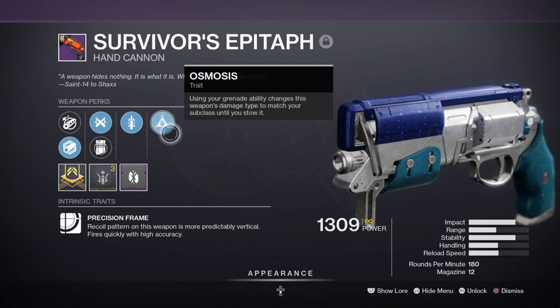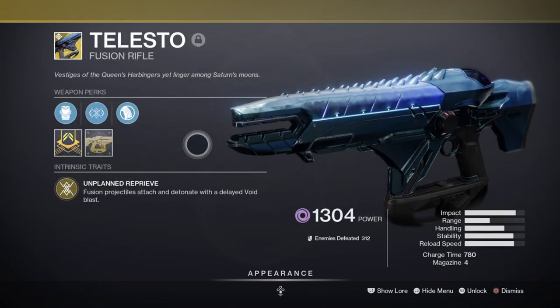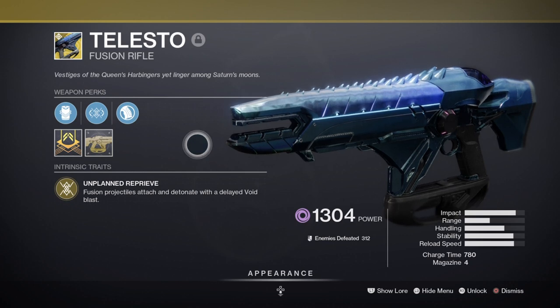Having Quickdraw as a third perk isn't really end game worthy as you don't need to worry about reaction timing. Getting one with Feeding Frenzy or Ambitious Assassin is a lot more effective in the long run. For secondary, I'm using the Telesto to help produce Warmind Cells and elemental wells, but this can be changed to a Truthteller if you want to make use of the Unstoppable Grenade Launcher perk and Breach and Clear mod.